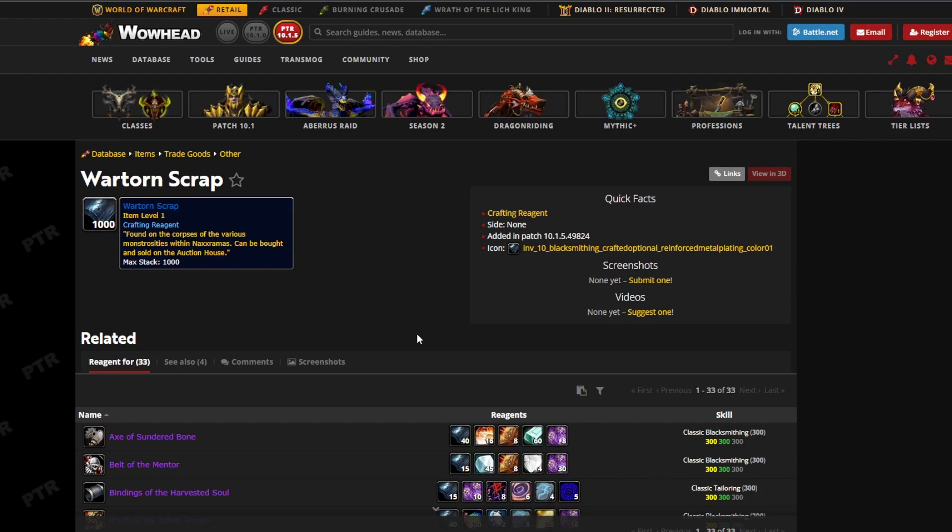Hello everybody, my name is Marty Crazygold and today we're going to be talking about the new Naxxramas 10.1.5 patch that is coming out on July 11th and how to really make a lot of gold with it, with the new ancient plans and recipes that are coming out. The first one we have is the Wartorn Scrap, and these are sellable to the Ox house as well.